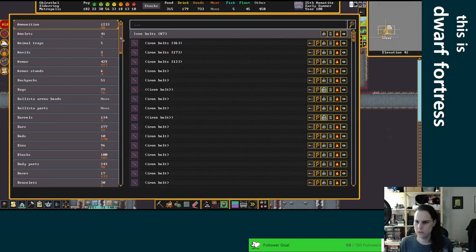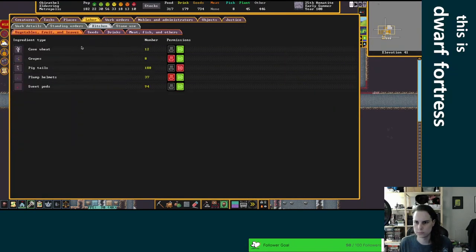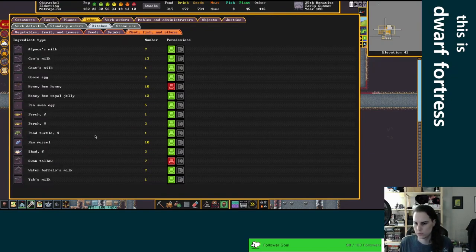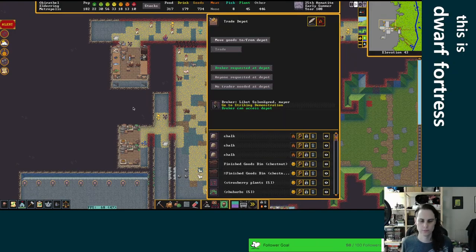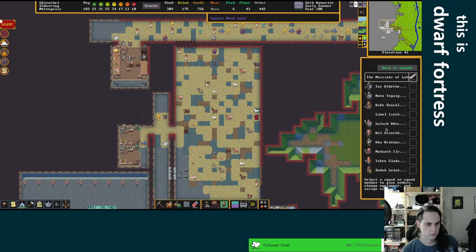I'm curious if I have any even. We're probably eating them — labor kitchen, a bunch of milk. Yeah — don't eat the seeds. Goose egg — I'm okay with eating those because I don't want a million geese, that would be terrifying. I don't want the ravens to be eaten. Come on broker, got stuff to do. Is he — which squad is he in? No.